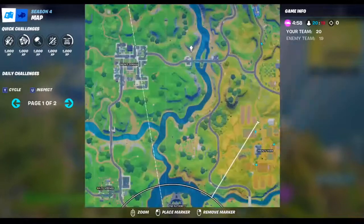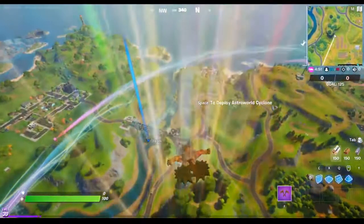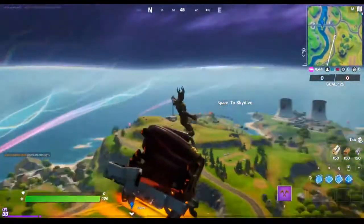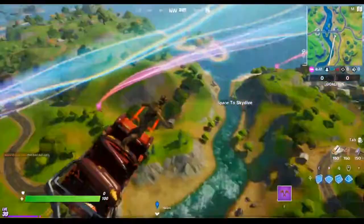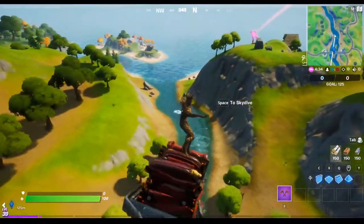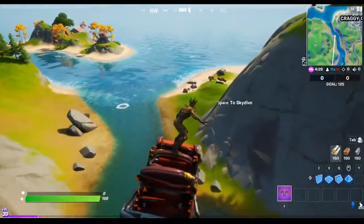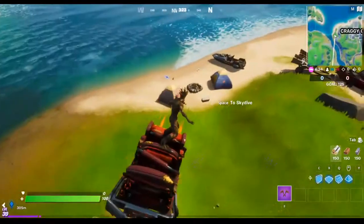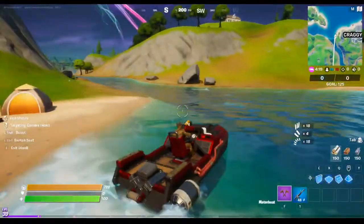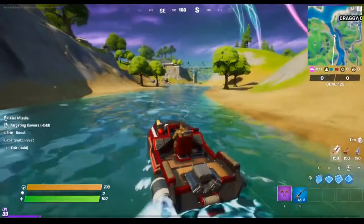The next one is right here — it's this bridge. We're gonna need a boat, and we will go right next to Dirty Lips. We'll go right over there. There should be a boat spawned — it always spawns there. There it is. Now we go to the bridge. This is the second one.